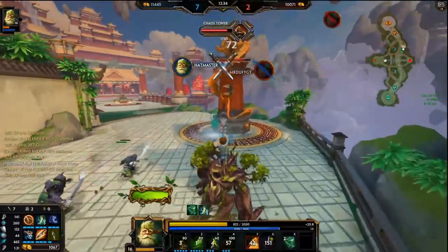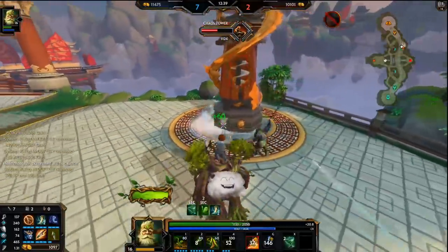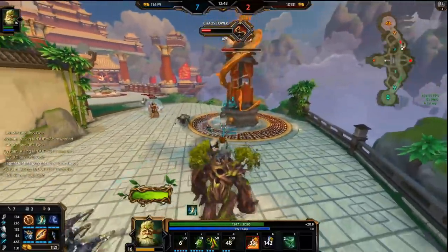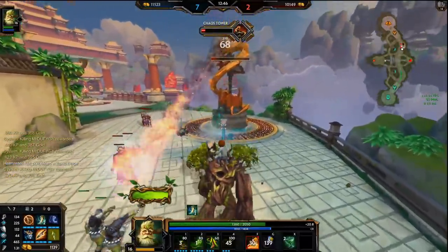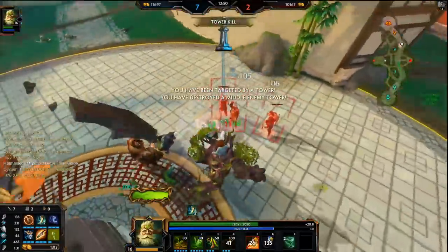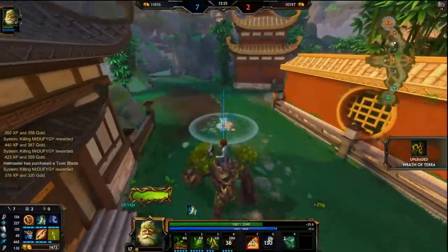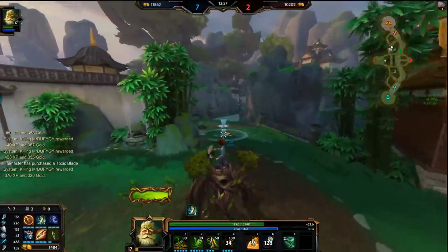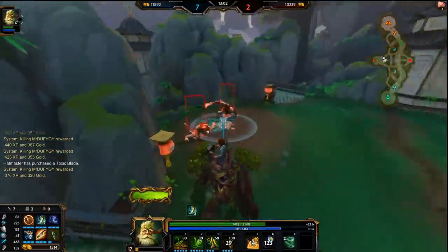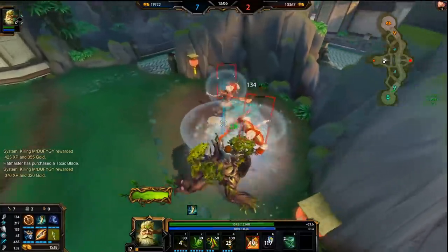That didn't go quite to plan, but it worked. The whole strat was to bait it and then do my combo on her, so I guess the plan did work. 12-minute tower. I think my win rate on Sylvanus is like 40%, which doesn't sound high, but considering how quote-unquote bad he is in duel and I'm in Diamond 3, that's a pretty good win rate.